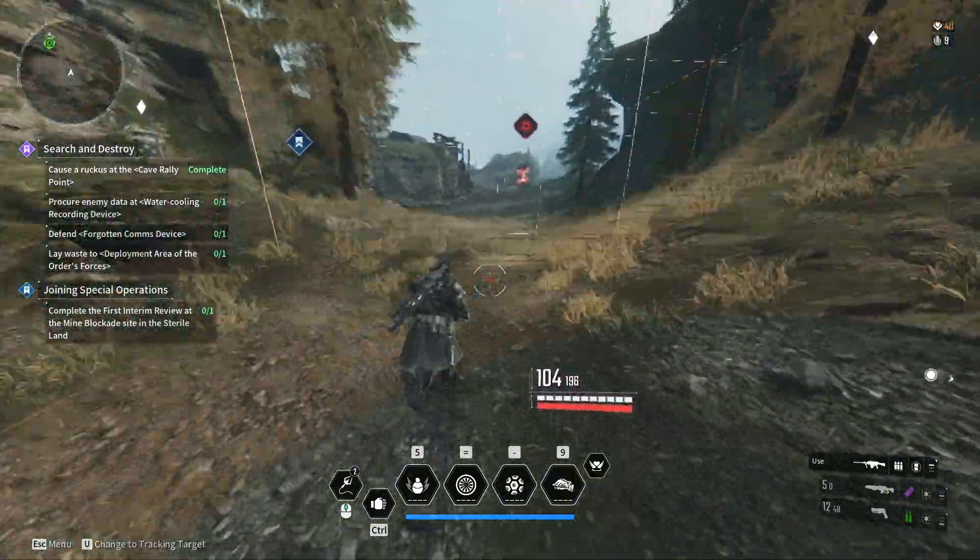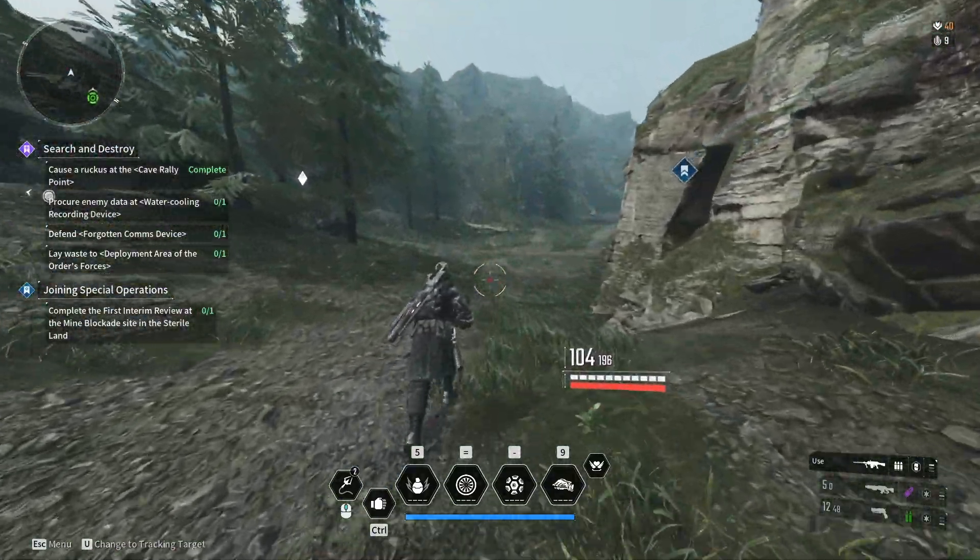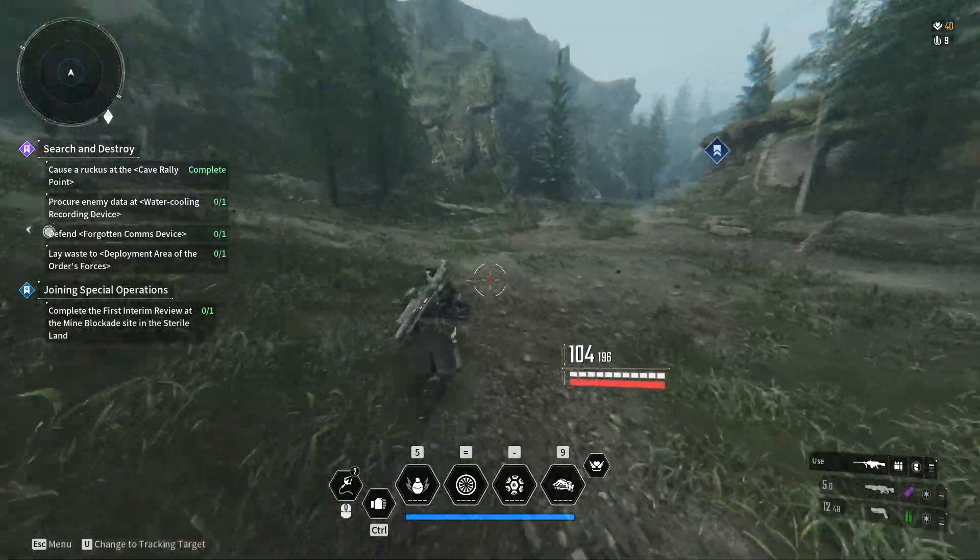Hello everybody, Grizzly Pig here. Welcome to today's episode. We are playing the First Descendant. I'm going to show you how to open encrypted vaults.